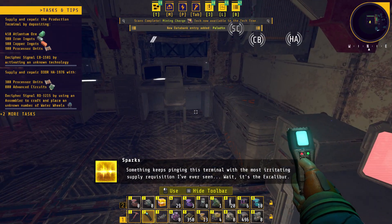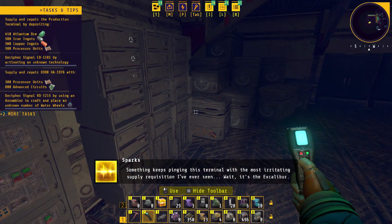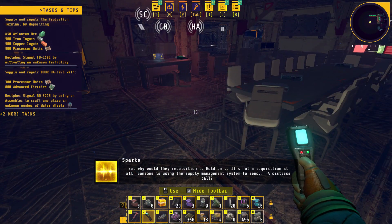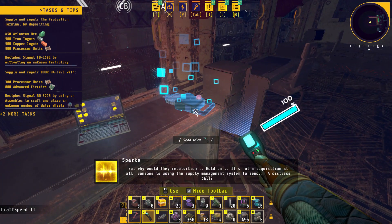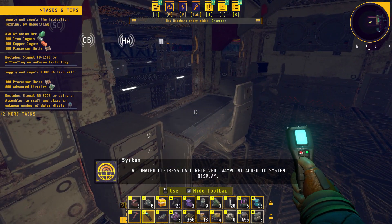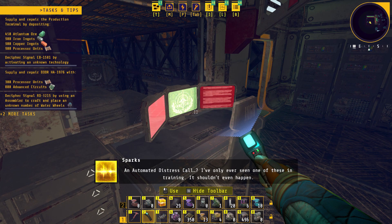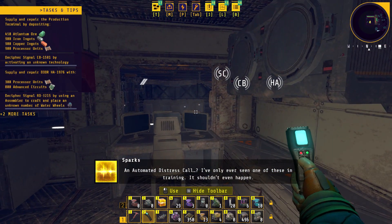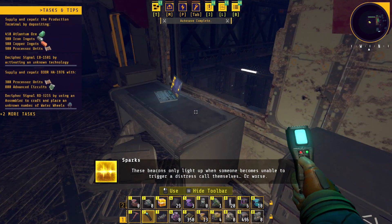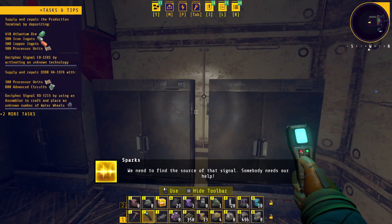Something keeps pinging this terminal with the most irritating supply requisition I've ever seen. Wait - it's the Excalibur. But why would they requisition... it's not a requisition at all. Someone is using the supply management system to send a distress call. Automated distress call received. Waypoint added to system display. These beacons only light up when someone becomes unable to trigger a distress call themselves. We need to find the source of that signal - somebody needs our help.